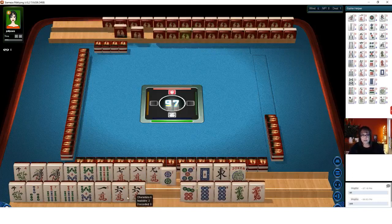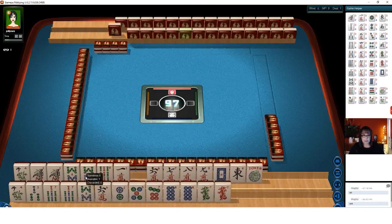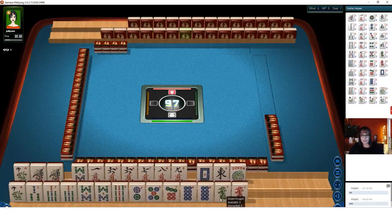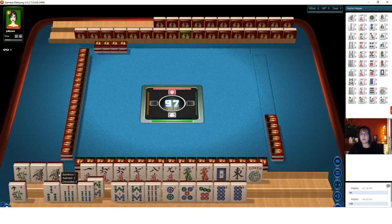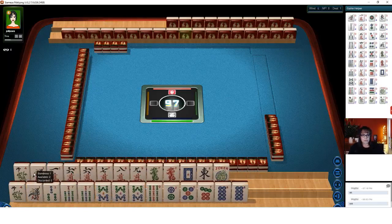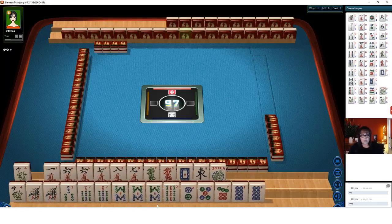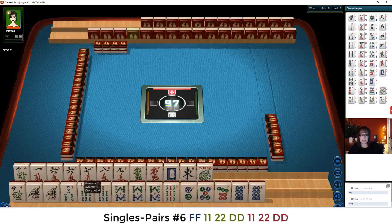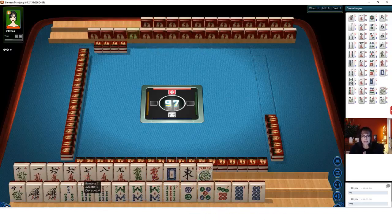Let's see what we can do with these tiles. If you want to move them quickly, hold your Shift key down and then click that double arrow to sort. We have a lot of bams. We do have some potential for a pair hand here — 7-8 pair hand maybe. 7-8 bam.